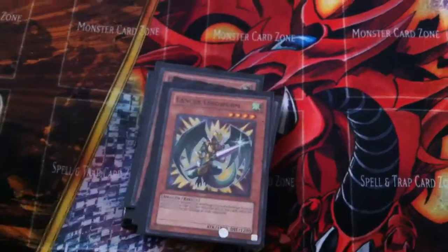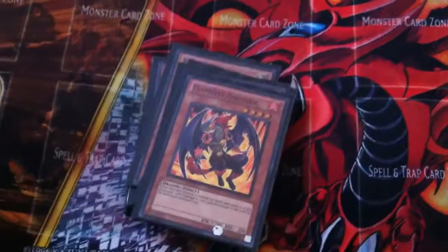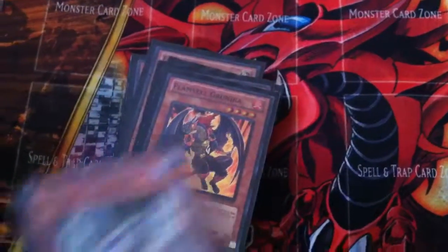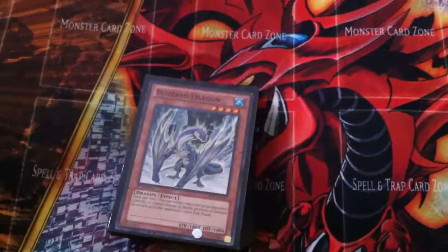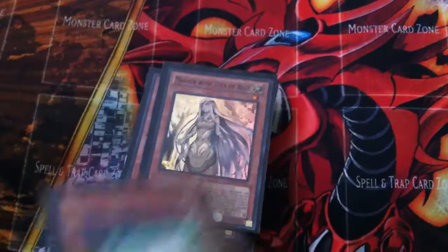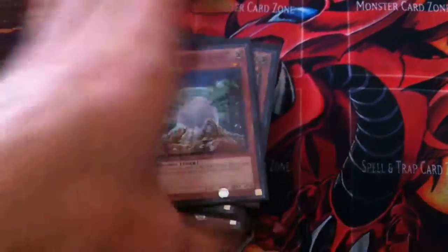Lancer is a deck filler, but he's good with defense — good against Vennominaga, Grunuga. Blizzard Dragon is kind of a good control card, but I wouldn't want him either. Maiden, because I run Blue Eyes. Whitestone, because I run Blue Eyes.